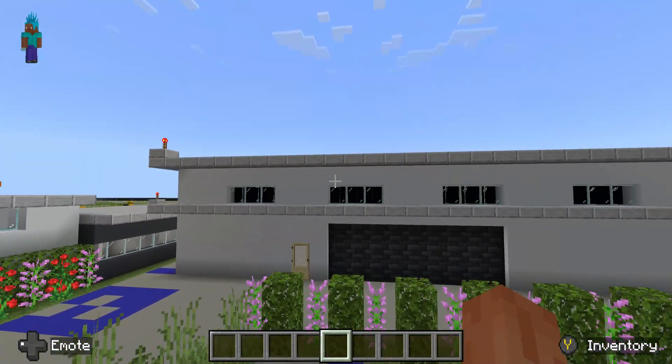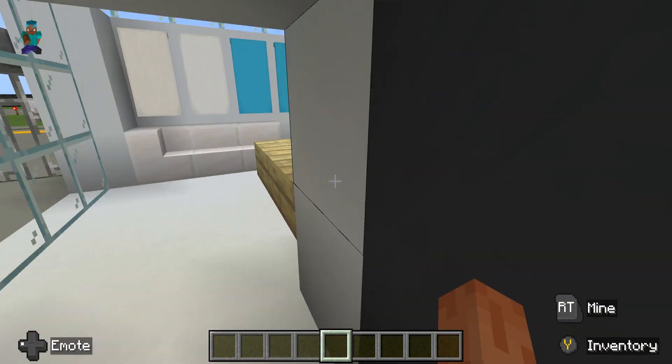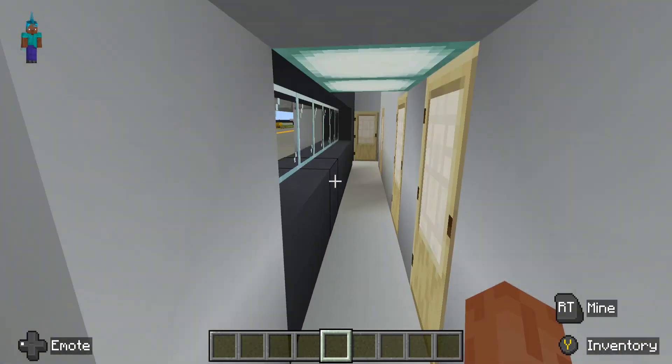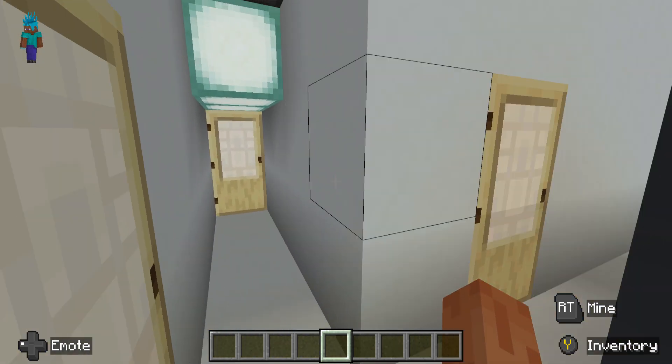Right here is the main terminal building which also connects to the main hangar. Inside the main terminal building is the front desk and a seating area. In here are offices, bathrooms, and conference rooms, and this is the door that connects it to the main hangar.